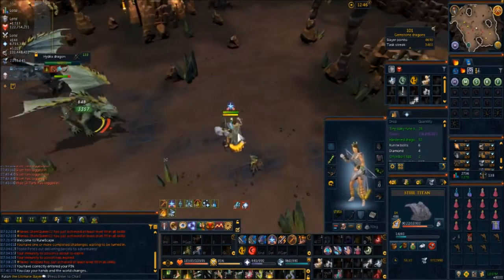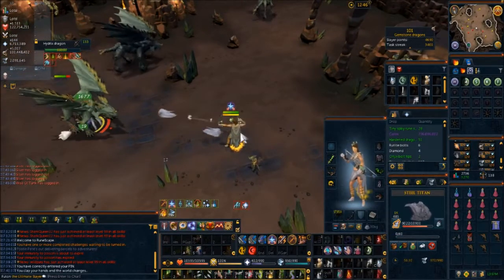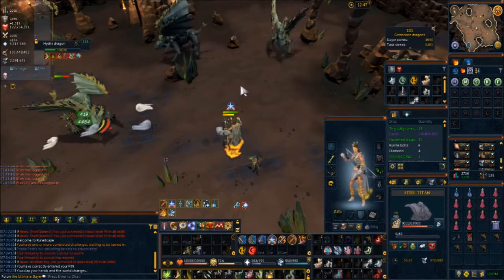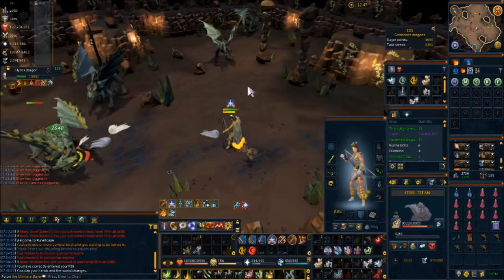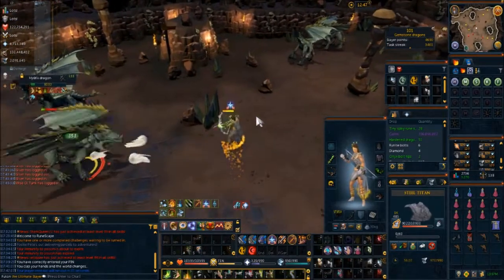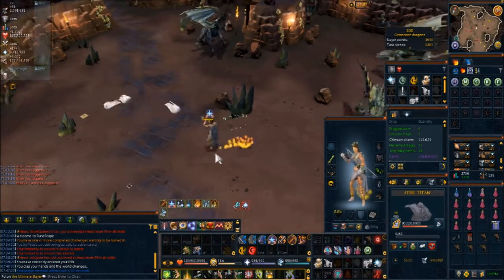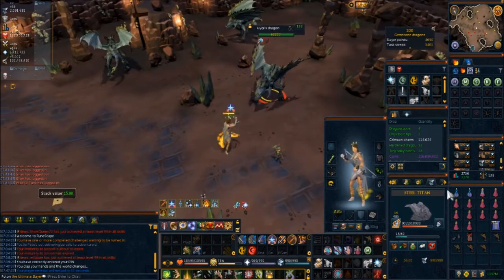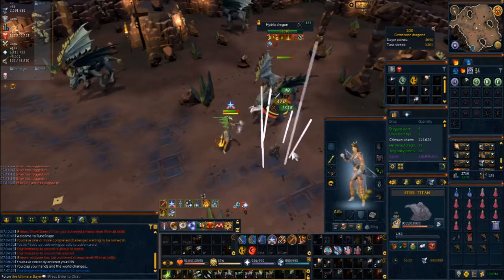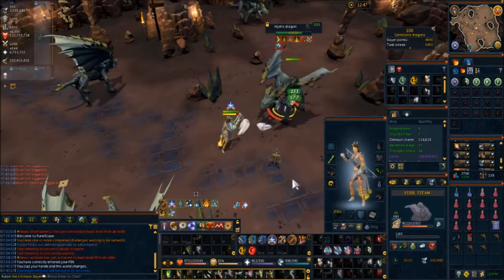Soul gazers, celestials, and gemstone dragons are all weak to the hexhunter bow and require a lot of kills. You can also chinchomp in a certain manner here — I haven't really tested it but will do so at some point. Outside of that, keep your overload up. You do kill these a little slowly so you'll still need some prayer potions.